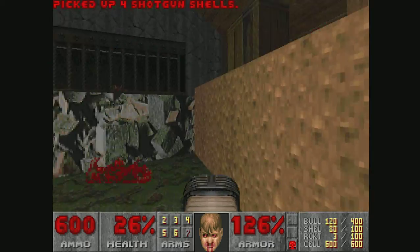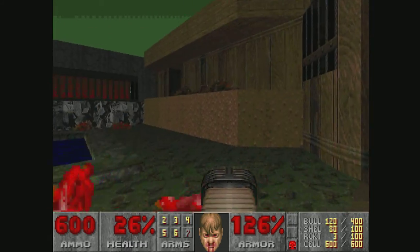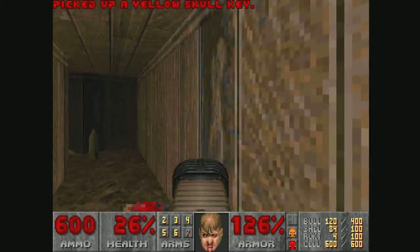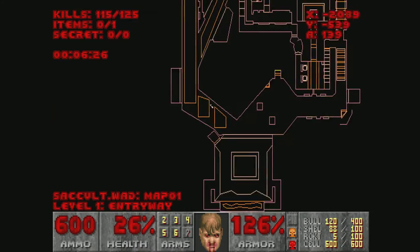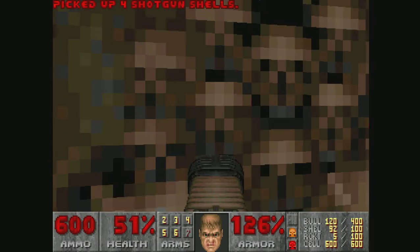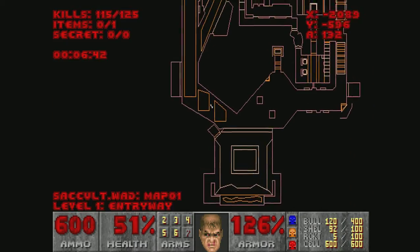Wait, how do I get out of here? Oh okay. Nope, yellow's this way. So yeah, it is basically an all-three-keys exit.